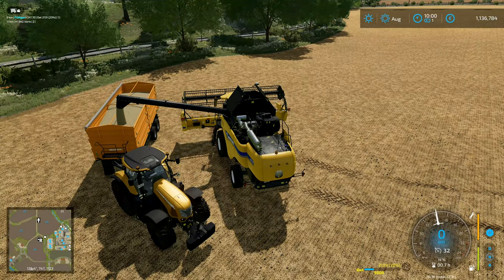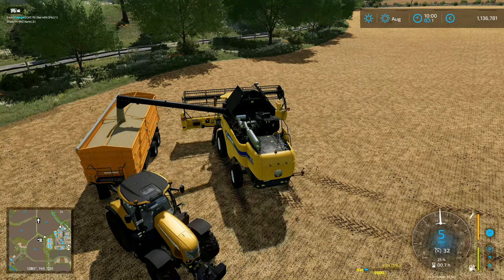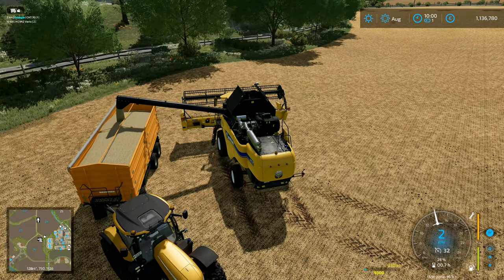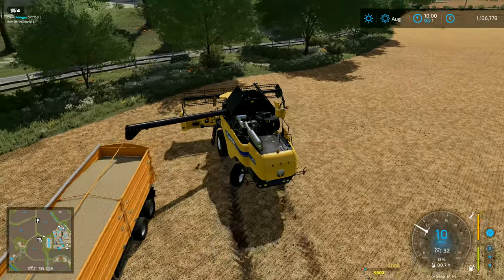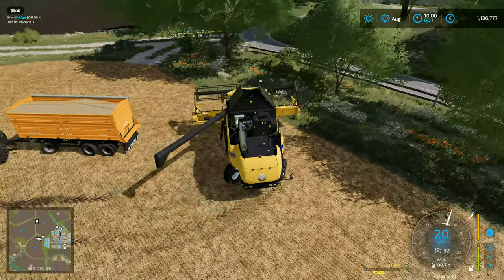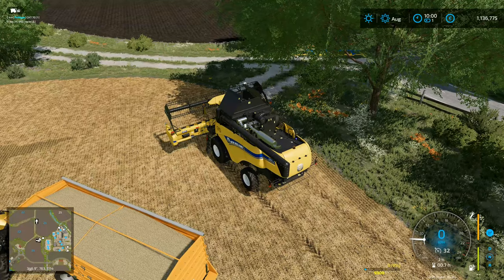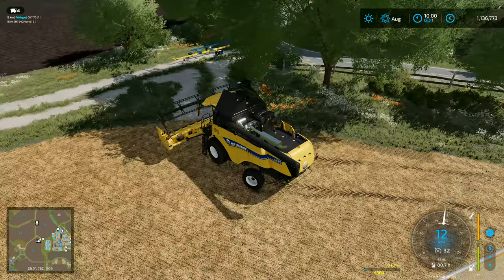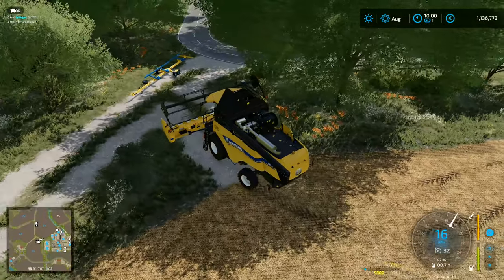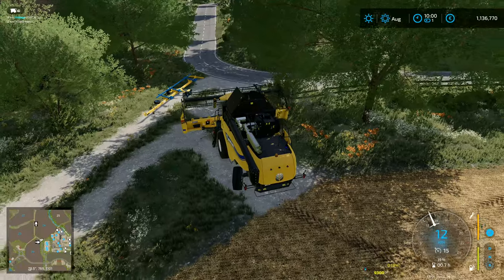We're going to want more fields and extra machinery. If we're going to set up for sugar beet we need harvesters — those cost a huge amount of money. Now we can fold this one up, fold the combine in a second, and we'll put this back on the header trailer. Rather than messing around in the gateway, if I swing this one around I can hook that trailer on and drive it off into the field.